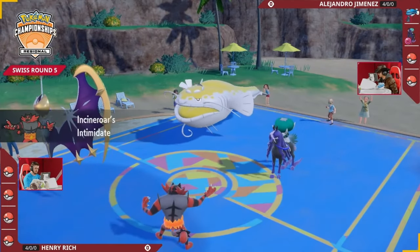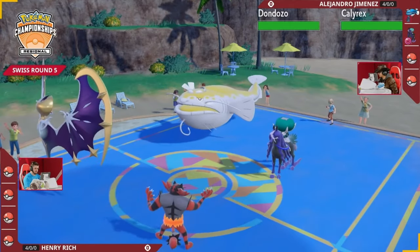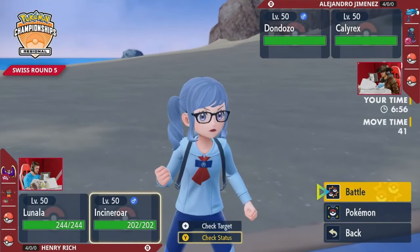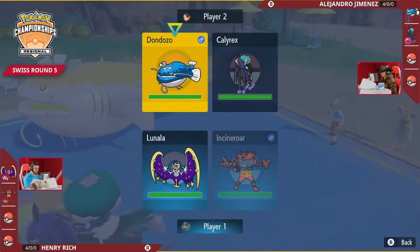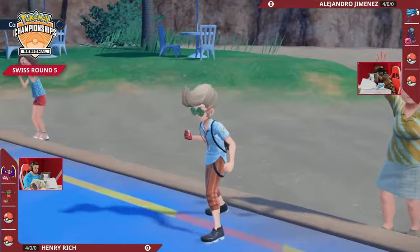Incineroar on the field gets an Intimidate into this Dondozo - it does have its attack drop with nothing to mitigate that. Incineroar has to be a little bit careful here, loves fighting up against Calyrex, but this is Tera Water Tera Blast Calyrex, as well as Wave Crash as an option on the other side - two Pokemon that can pump a ton of damage into Incineroar. Lunala is very threatened by Astral Barrage.